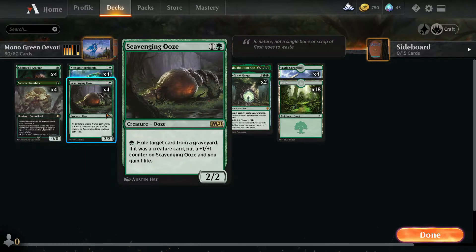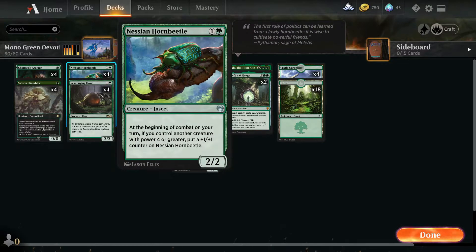I have Nessian Hornbeetle and Scavenging Ooze — a 2-drop Scavenging Ooze, which is of course a great card. You exile any card from a graveyard of yours or your opponent's, and if it's a creature card, you gain 1 life and it gets +1/+1. The Nessian Hornbeetle: so long as you control a 4/4, you put a +1/+1 counter on Nessian Hornbeetle.